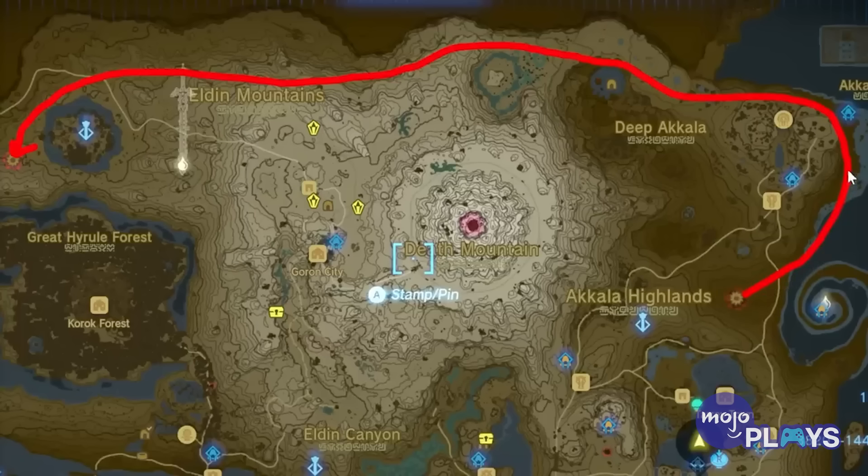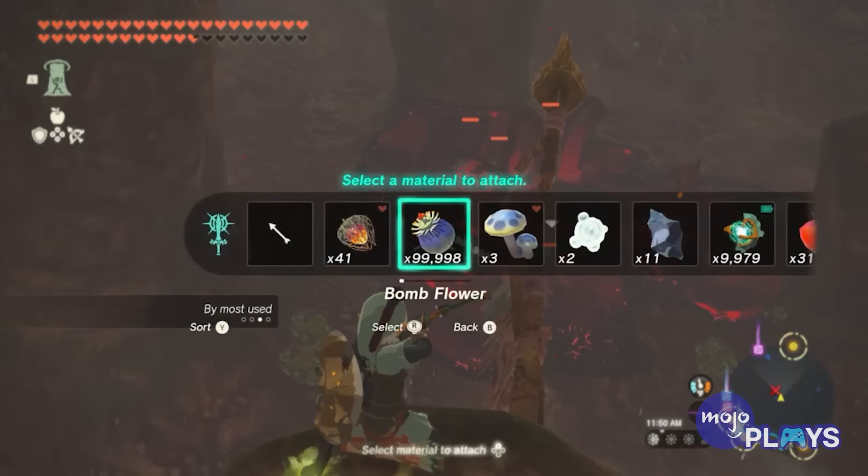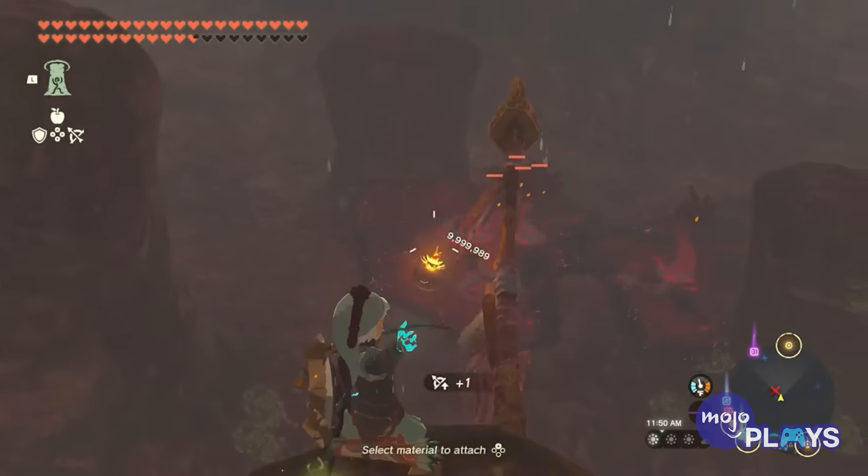Scales, claws, and fangs are fairly strong fuse materials, but it's the spikes and horns that add elemental damage to a weapon when fused. Horns are the strongest, giving weapons a plus 26 to damage on top of that. Additionally, parts from the new Light Dragon will have weaker attack, but heal Link with every hit, no matter which part you're using.